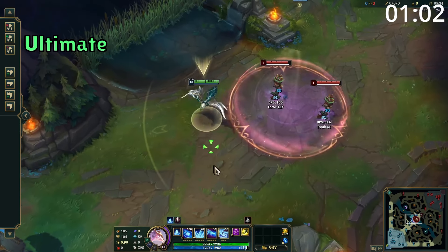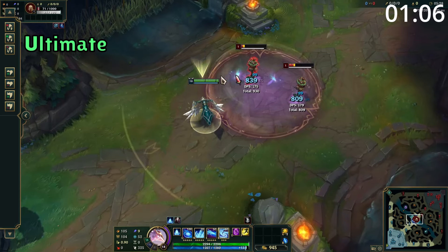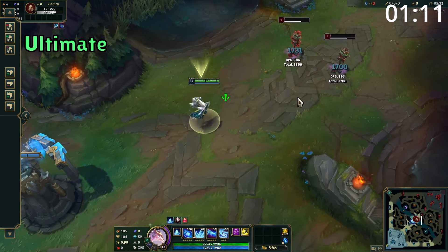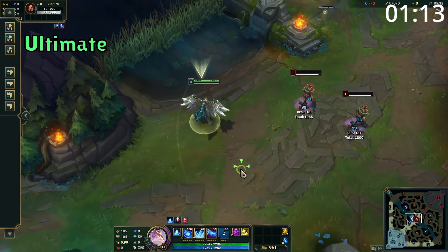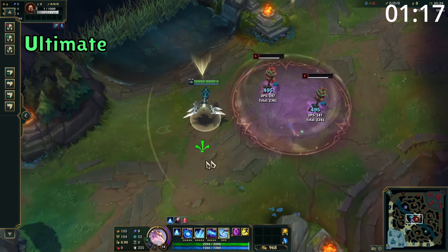Anivia's ultimate places a circle on the floor which expands to its full size. Enemies within take constant damage and are slowed, and when it's at its full size, it deals massively more damage and increases the slow. While this ability is active, it will constantly drain Anivia's mana, and if Anivia's hard CC'd or goes out of range, the ultimate will stop.